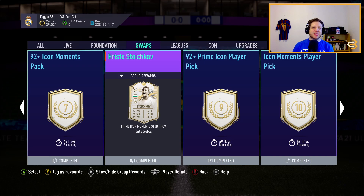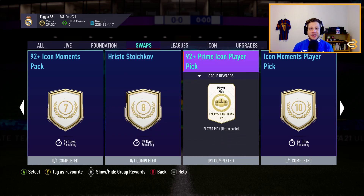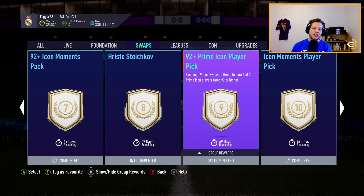The fourth best Icon Swap SBC in my opinion is the 92-plus Prime Icon Player Pick. The beauty of the player pick is that there are going to be three players you could choose from with amazing choices. You could literally pack an R9 or a Ronaldinho — there are so many good players you could pack here, for nine Icon Swaps 3.